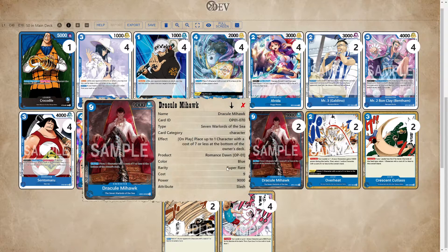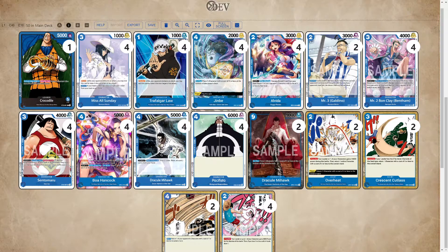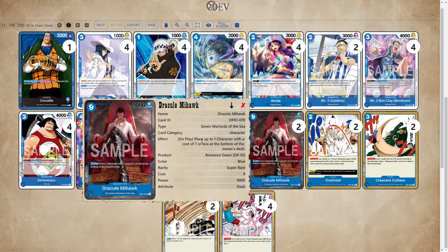Next up we have 9-cost Mihawk. I'm of the opinion that Mihawk is good in any blue deck. Mihawk costs nine, but it goes really well with Crocodile because you can play Mihawk, then activate Crocodile's skill to return a cost five or lower to its owner's hand. It's also a nine-cost 9K — once Mihawk hits the board, the majority of decks just can't deal with it. The only deck that really can is Kaido with the 10-cost that nukes everything. It also really helps against Kid because Kid is difficult for blue to deal with, so having a permanent 9K that sticks on the board is really good.